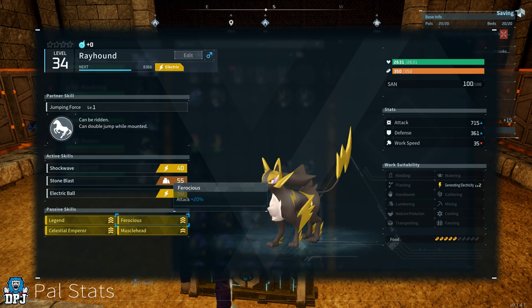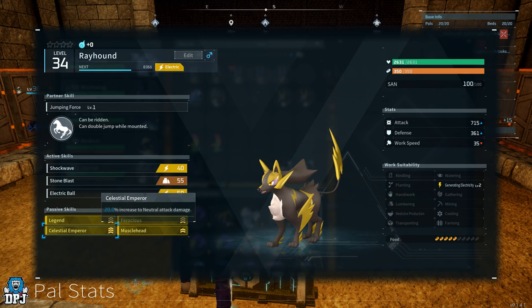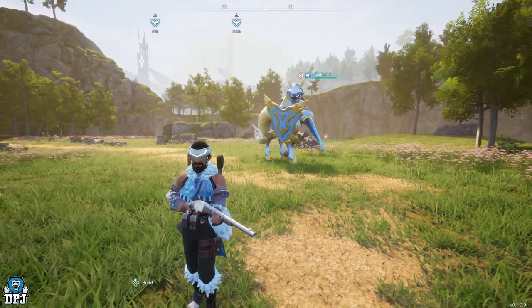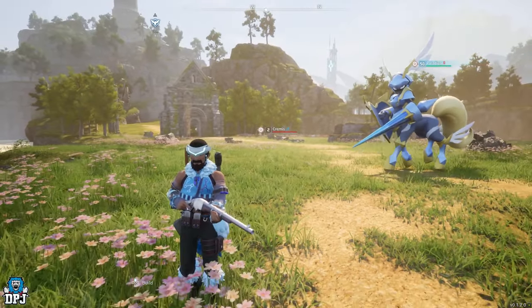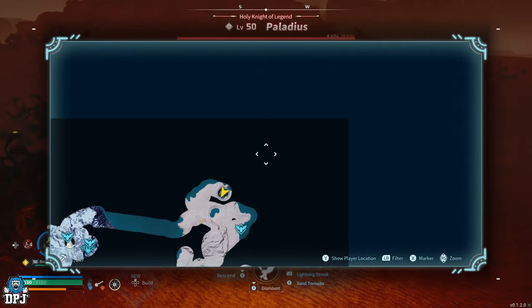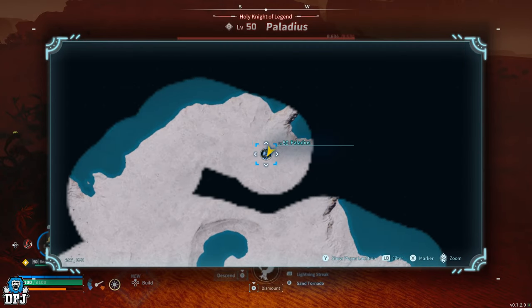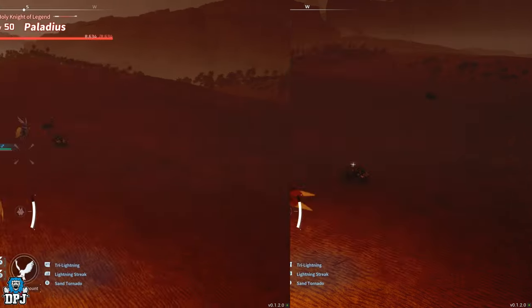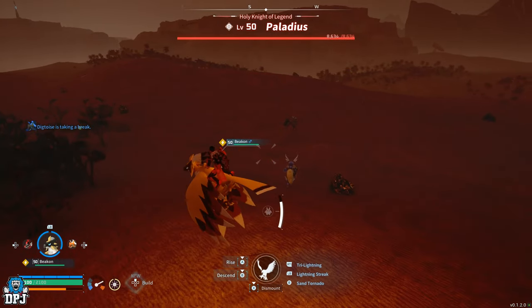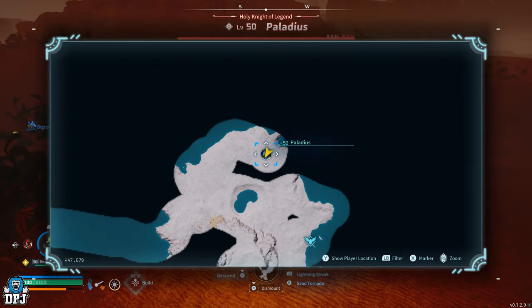This is because these passives are exclusive to Palladius. Palladius is the only Pal in the game with Celestial Emperor, but it does come at a guarantee, and it also comes with a guaranteed Legend passive too. You may as well start off with Palladius as the first one you get. Palladius is a level 50 world boss seen on the map, and his partner Pal is Necromus. It definitely isn't the easiest to catch — you can catch both or just get Palladius — but you need Palladius for sure, and once you have him it gets much easier from this point.